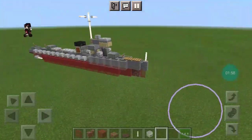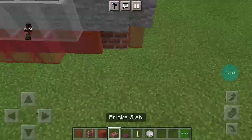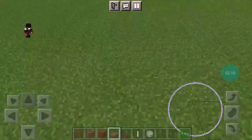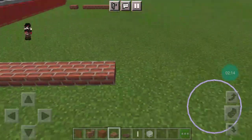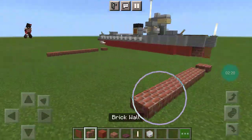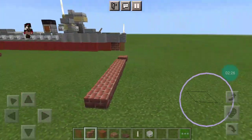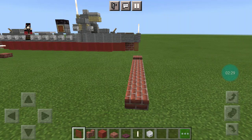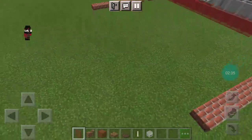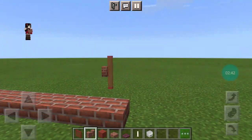Starting layer one and going to the full ship. Go to the very front — this layer will be in line with the water if you are going to build this in the water. I apologize for the lag; I currently have another tutorial uploading, which is the Fletcher Class Destroyer Johnston. Go to the front, place a stained glass panel, and then a brick wall behind it.